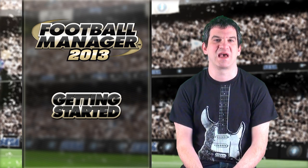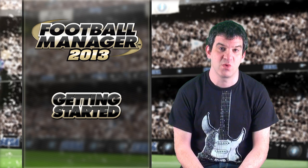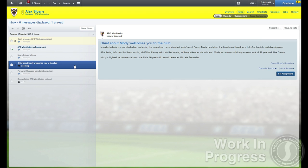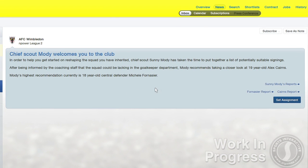Next up is your scouting team, who advise you on areas of weakness within the squad and suggest players who could strengthen these areas. You can then also set new assignments to get your scouts scouring the world for the next big star.